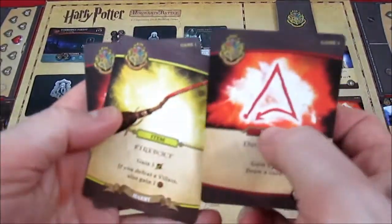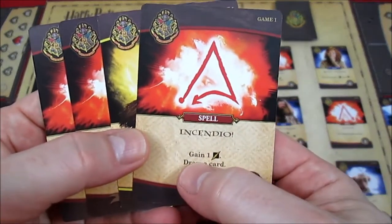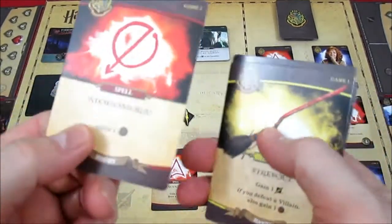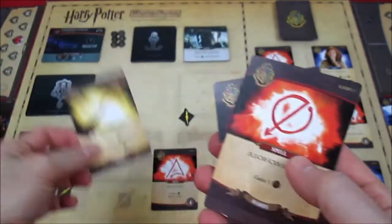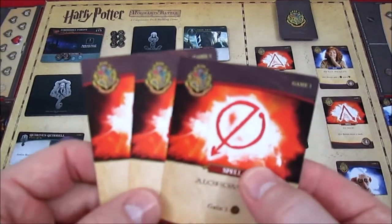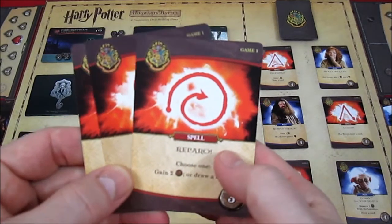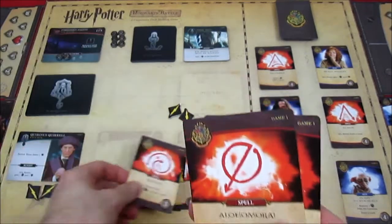Harry only has four cards because he had to discard one last turn. He has Incendio: gain one attack and draw a card — pretty good, so we gain one attack and draw another card. His Firebolt gives gain one attack; if you defeat a villain also gain an influence, but that won't quite work because Quarrel has six hit points and we'll only have five. Then he has a card: choose one — gain two influence or draw a card.